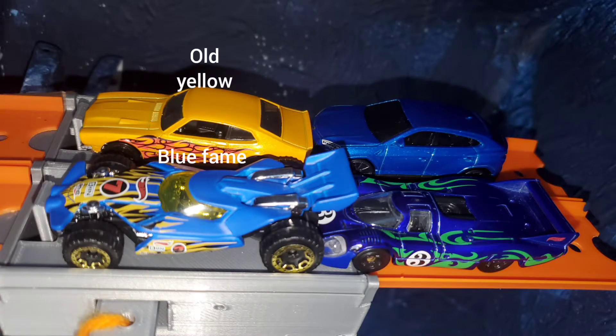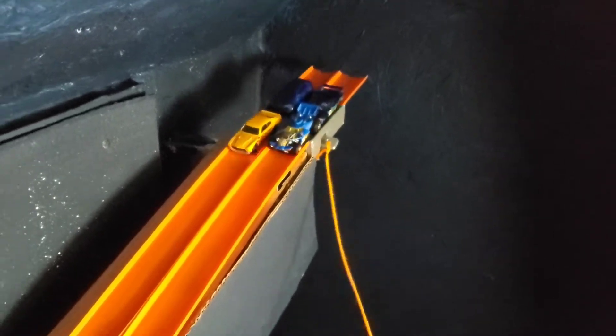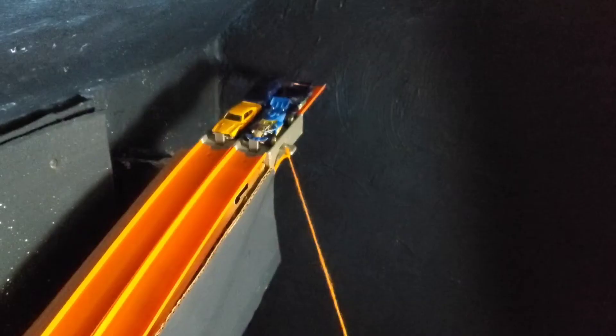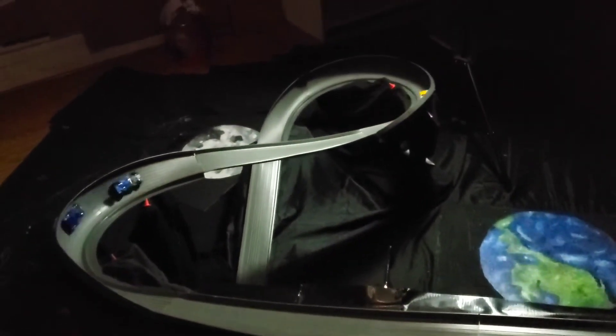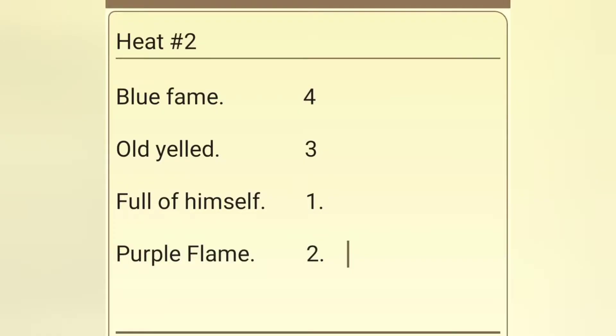Let's get on to heat number two. First up, we have Blue Flame on the inside, Old Yeller on the outside in row one, Purple Flame on the inside, and Puller Himself on the outside in row two. Old Yeller out to a nice lead right there, but coming through the figure eight he spins out of control. In the replay, Old Yeller had the lead, Puller Himself gets flopped off the side by Purple Flame, Old Yeller flips over, Purple Flame takes second, and Blue Flame actually gets first. After one race: Blue Flame in first, followed by Old Yeller, Purple Flame, and Puller Himself.